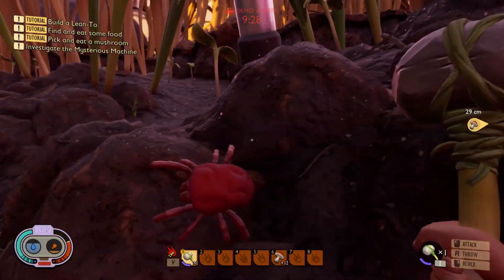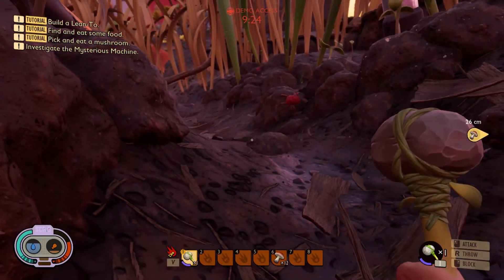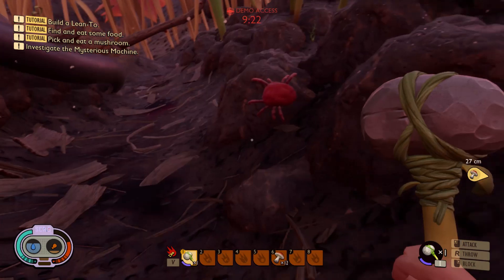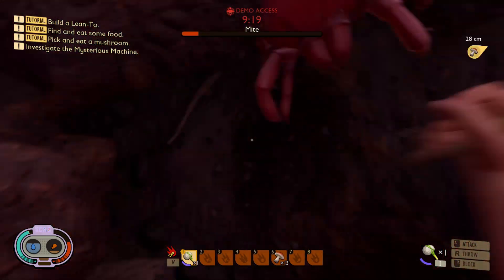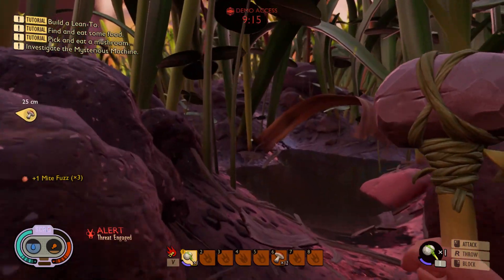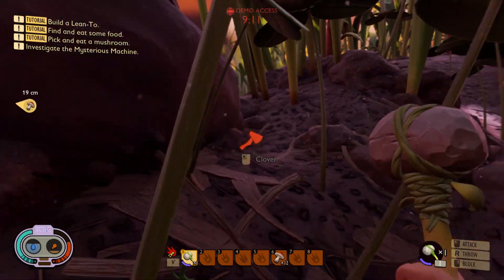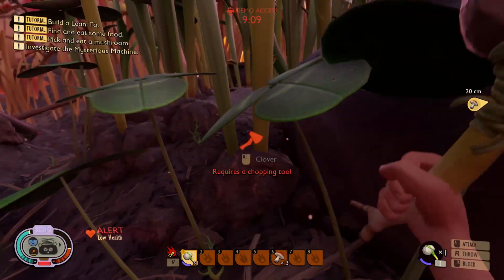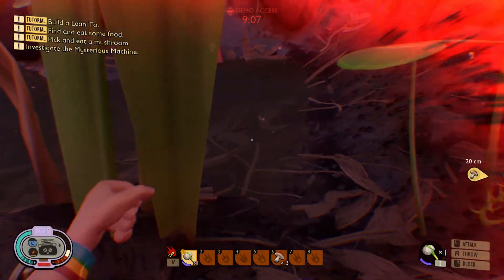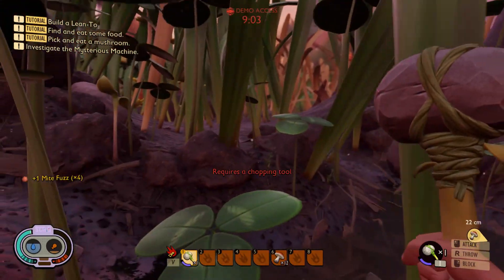Why is that? So many creepy things. But I'm going to take this spider — and another one. Nice. When you hear this music, this is something not good. What is after me? The little dude? Wow, actually they're quite scary. Now they're going to attack me — I need to get out of here.